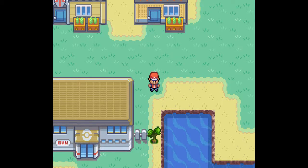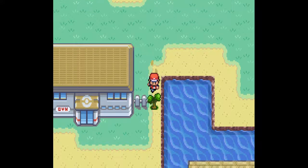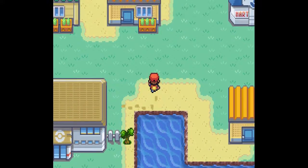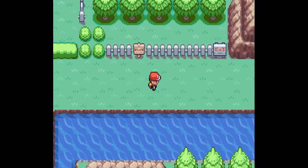But first, something has occurred to me — none of my Pokemon are actually able to learn the move Cut, so we have to grab a new addition to our team, or at least a temporary one, in order to enter the Gym. So let's run over to Diglett Cave and catch ourselves a helpful Pokemon.